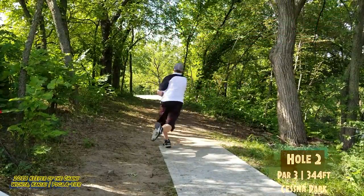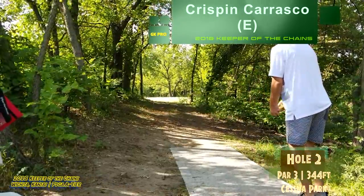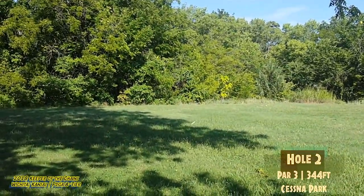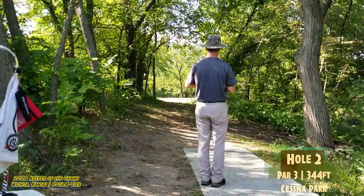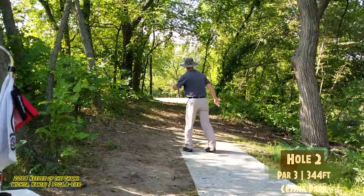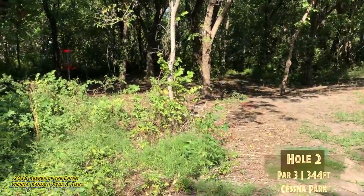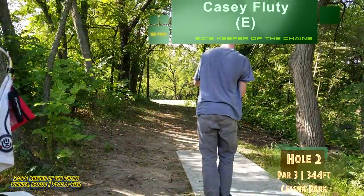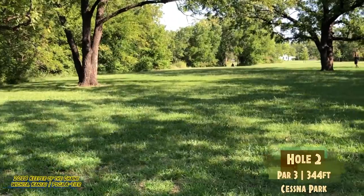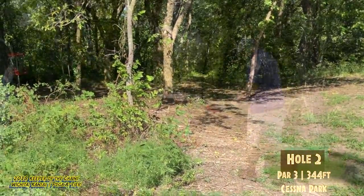Hole 2, Par 3, 344 feet. You've got to make this small tunnel right here and then the hole is down to the right — lot of trees in the way. A flick is probably the preferred route, but some of these guys prefer the backhand. That's a little low — it's going to be a tough par save. Ron's actually pulling out the forehand; I think he's developed the forehand over the past couple months. He saws that off a little bit, comes out a little short, but he'll have a very hard look for 2. It does drop off about 10 feet behind the basket, so you've got to be very careful on your runs. No one's really getting all the way down there — it's one of the easier holes out here I think.